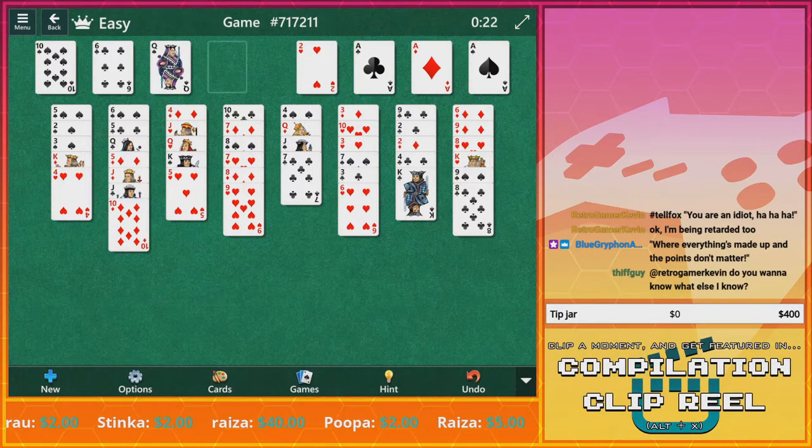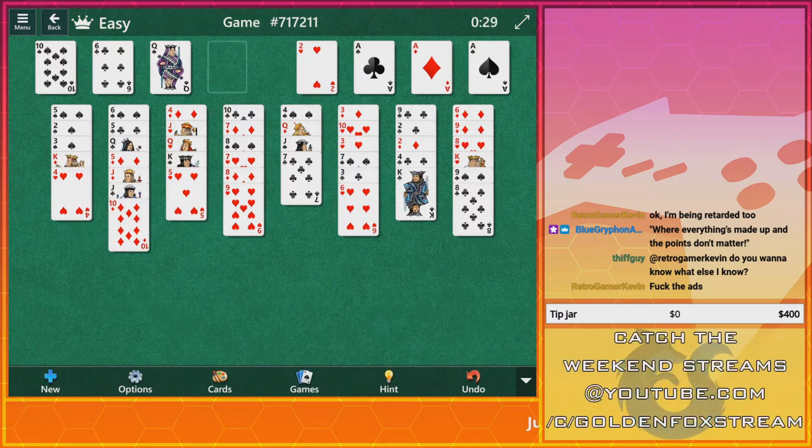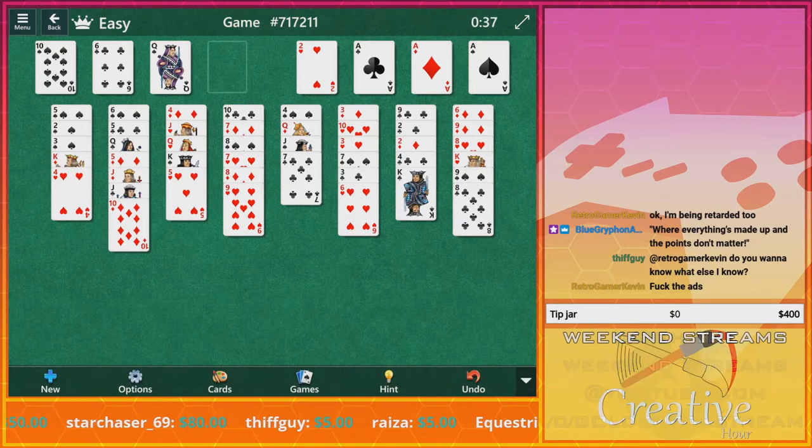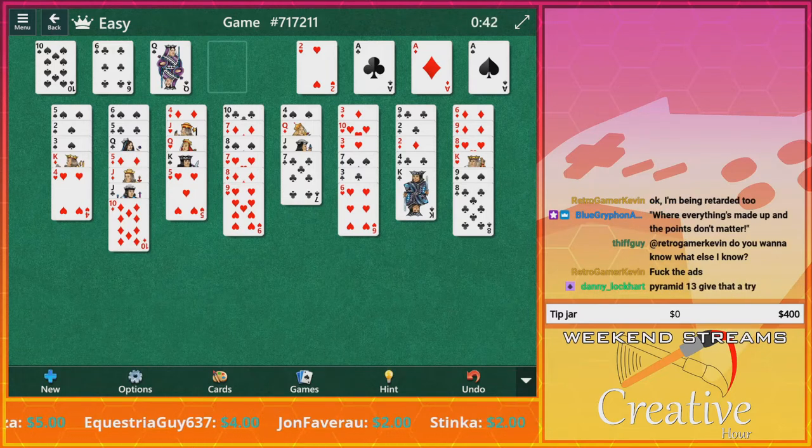Wait, I don't know what the hell this is. There we go. How the hell is this? Okay, so ace, ace — okay so they're all filled in. I needed three and that three is in the back over there. Great. Are there any twos here?